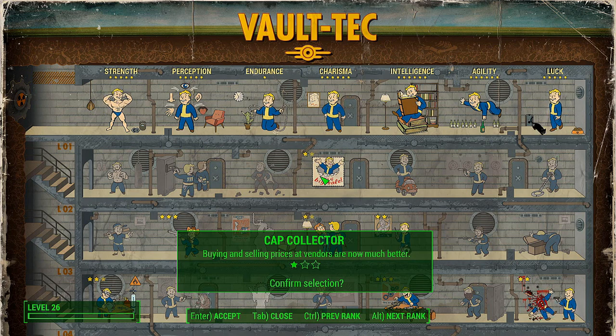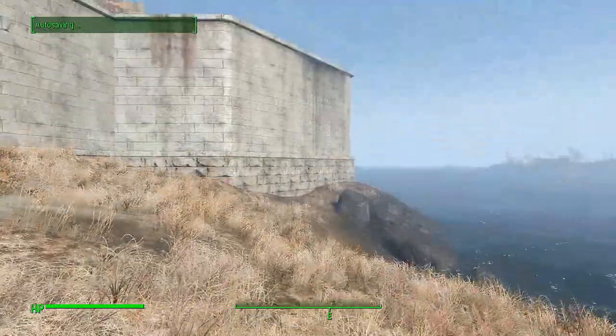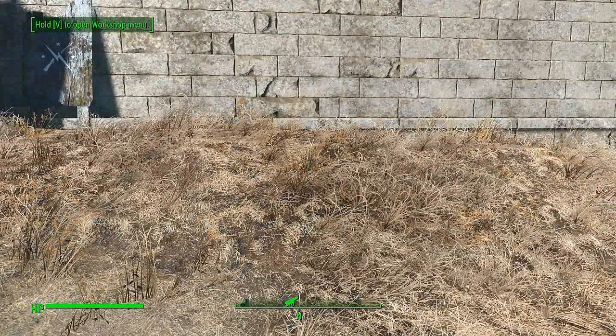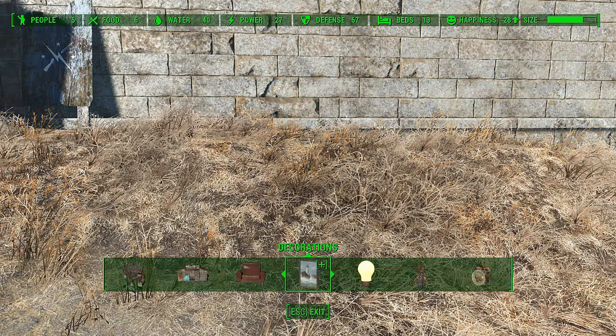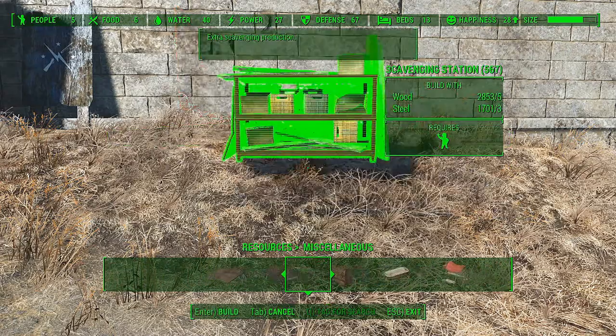This guard post setup is good because it helps when synths and other enemies show up, so we can then put better stuff. Normally I put one of the settlers here for a straight guard post.